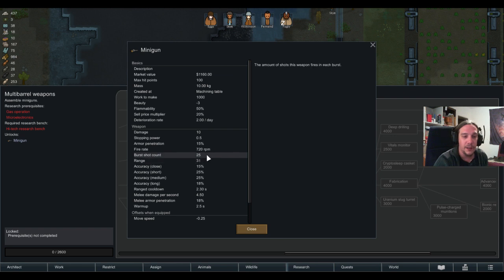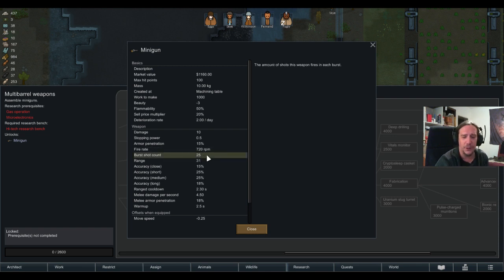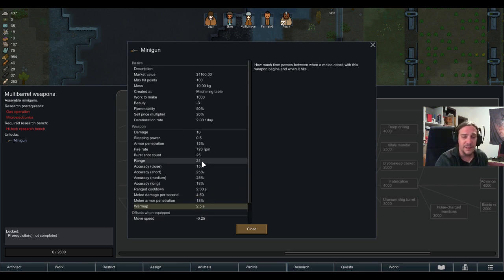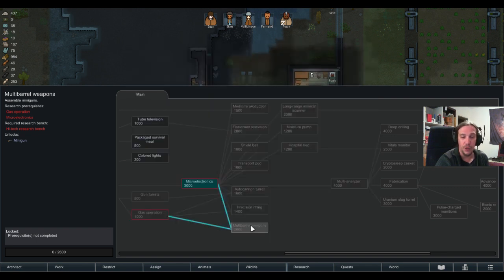Now the minigun — its accuracy is a joke, seriously. The only real good thing about it is it fires 25 bullets, so who cares about accuracy anyway? Technically the damage output of the minigun is way higher than the assault rifle's, but the firing cycle combines to 4.8 seconds overall, it has a huge warmup 1.5 seconds slower than the assault rifle, and it debuffs the wielding colonist's movement speed. This is a top-notch weapon for infestations and large raids, but not for everyday use like hunting or facing raiders in the open.